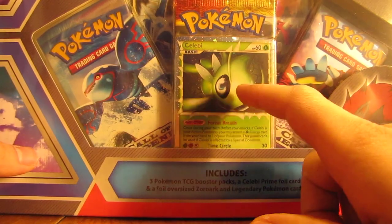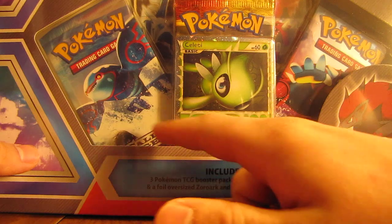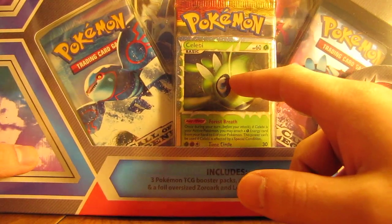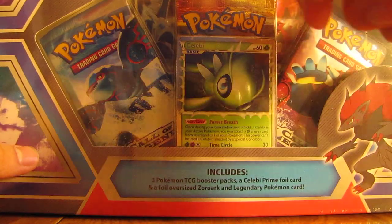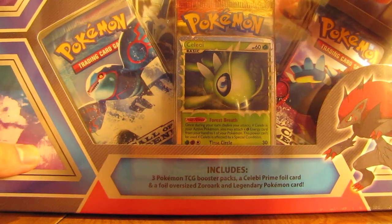This box comes with a Celebi Prime, three Pokemon booster packs — a Call of Legends, another Call of Legends, and then Undaunted maybe, I'll have to take a look at it. And then it comes with a Zoroark and Legendary Pokemon card oversized one, so let's open this up.